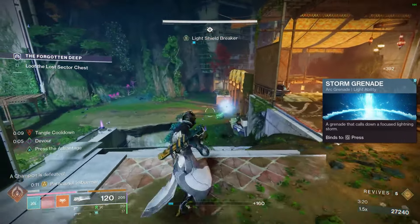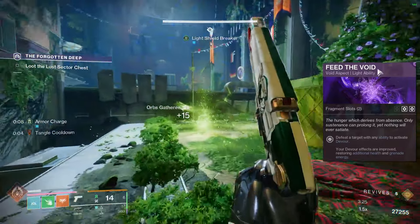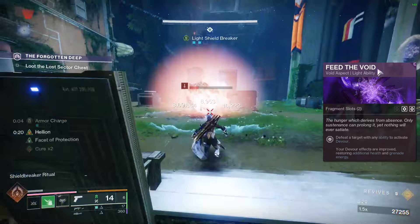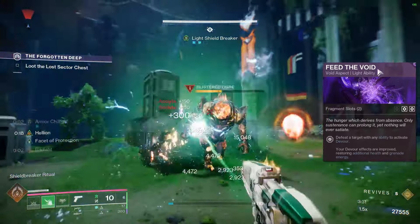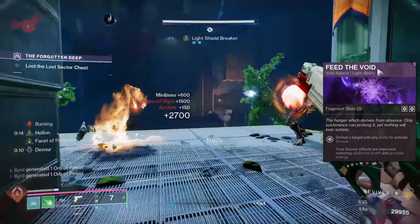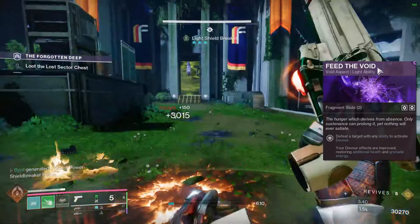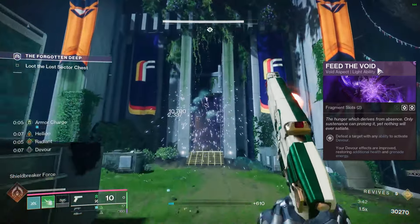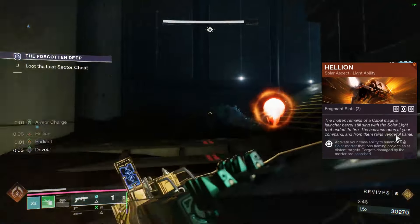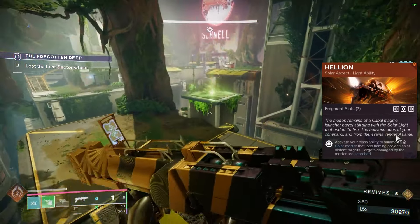For our abilities, we're going to go with Phoenix Dive. I've always been a fan of this because it's fast and easy — you just pop it real quick, get that cure you need, and move on without being locked down in one spot. For our melee, we're obviously using Arcane Needles. They're great because you get multiple stacks up to three, and they also apply unraveling to targets so you take advantage of all those little needles flying around damaging enemies and ensuring you have a good darkness debuff out there.